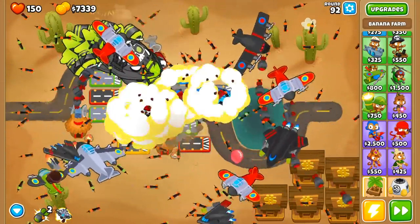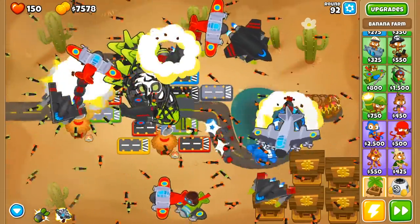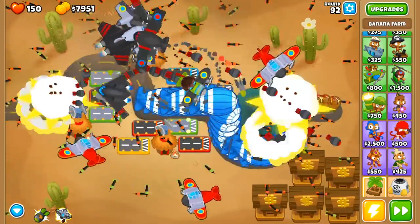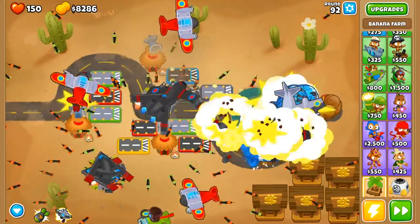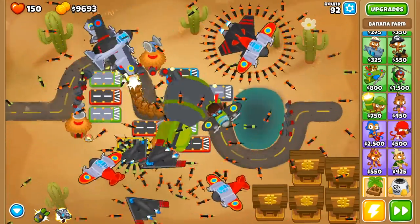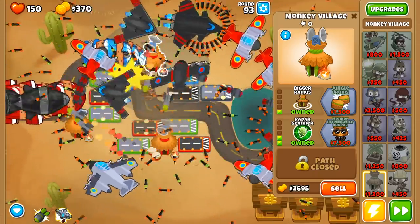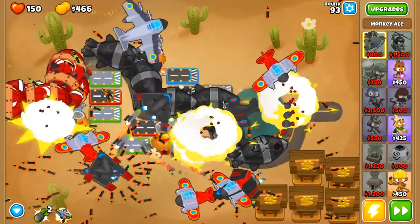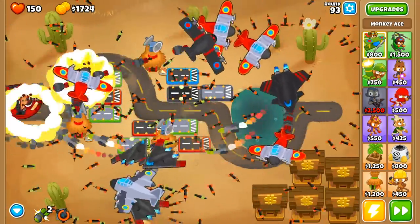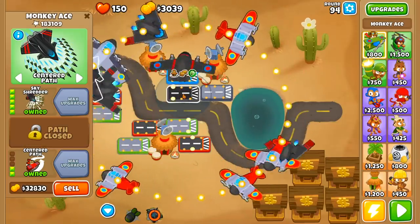Are you nervous? I'm a bit nervous. Those ZOMGs are getting pretty far — we'll take out the blues. Take out the ZOMGs to the reds. I might not even need to use the bomb. Actually I gotta use it. Dropping it — boom! The mother of all bombs. Those DDTs were getting... they're just so fast. So we've got the Tsar Bomba and the Sky Shredder — the only one we don't have is Flying Fortress.